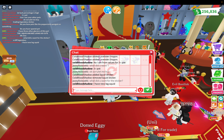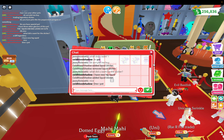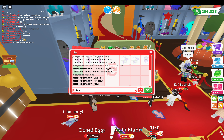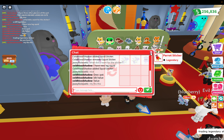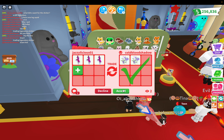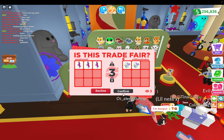He says he has a new legendary squid. He wants a ride potion for it — hmm, we're not gonna do that. I'm gonna say no thank you. He wants a ride potion for his ultra rare — it says legendary Kitsune. We're gonna get our own stickers, guys, so we don't need to trade ride potions yet. We're just gonna check out this update.